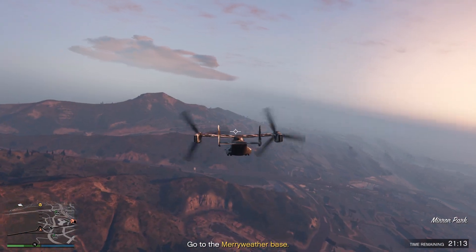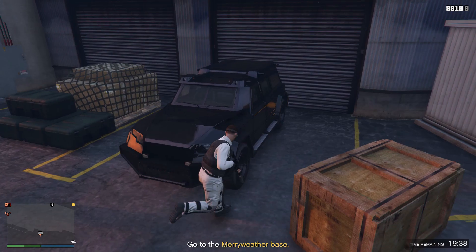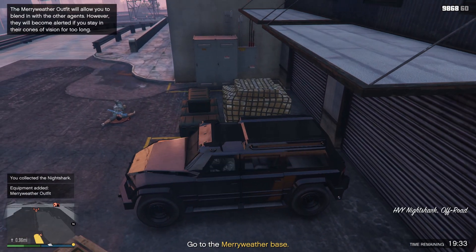After you collect the phone, you will lose the cops, and from here you will have to head to the Night Shark location. There will be a prompt at the top of the screen telling you to go to that location, and you have to go there in order to unlock the outfit.